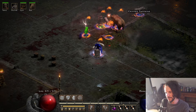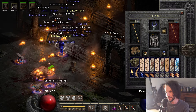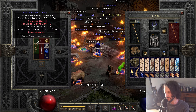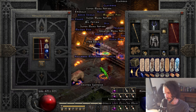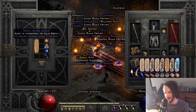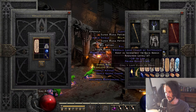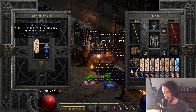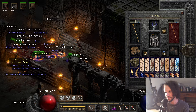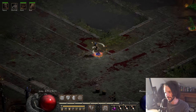I do play incredibly powerful meta builds sometimes - you can't really know what off-meta is until you've played strong builds. Let me ID some of this stuff: Highland Blade, Matriarchal Javelin. This has damage to undead. 439 at level 16 isn't bad for that grand charm actually - is this ethereal? No, okay. Sometimes all you have to do is pick them up and check if they're ethereal if you don't want to identify everything.